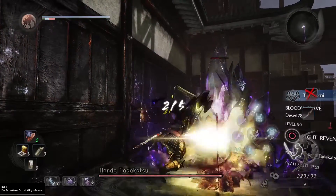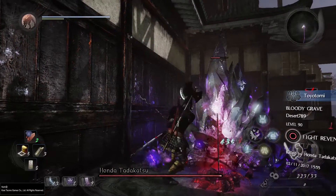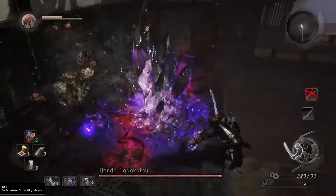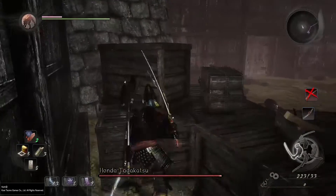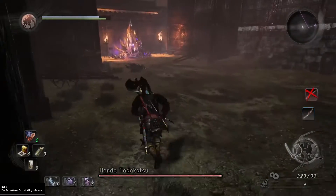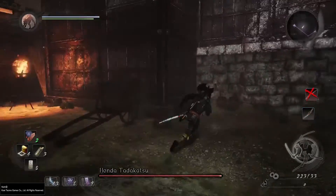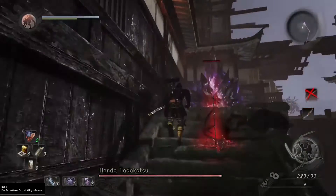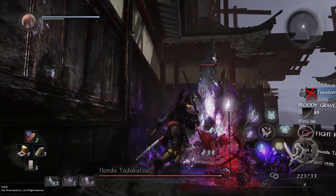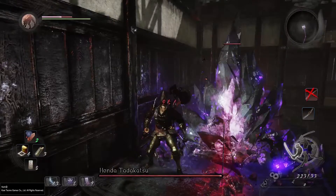Essentially, when you first walk in, there will be a crystal to your left, dead in front, and upstairs on the right. Once you break all of those, Honda Tarakatsu will just essentially die. So there's not really a boss fight — this is basically how you outmaneuver him.